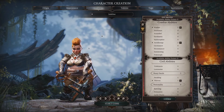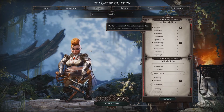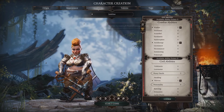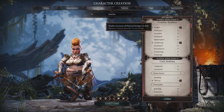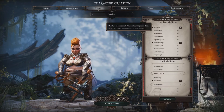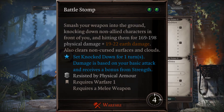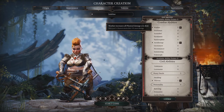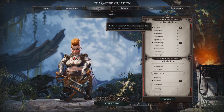Jumping into abilities. You want to start off by picking Warfare as your first and Air Researcher as your second. Warfare is going to give you an increase in all physical damage, but it's also going to give you two very nice abilities to start off with, which are Battering Ram and Battering Stomp, which are going to be able to knock people down if they do not have any physical armor.